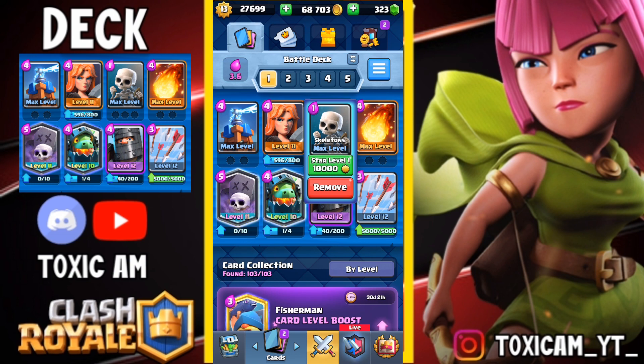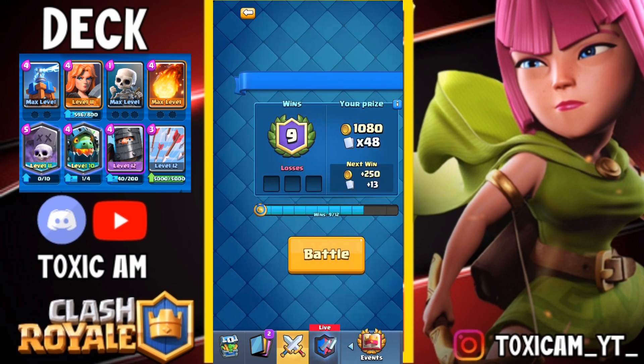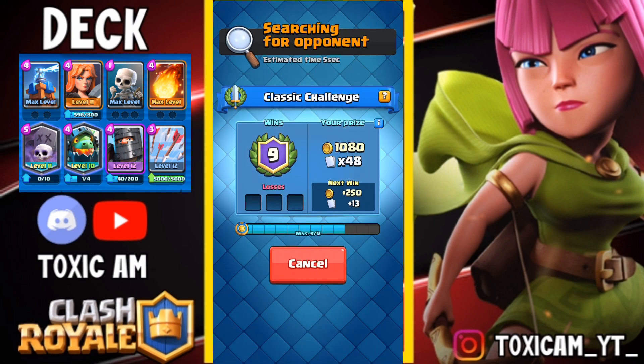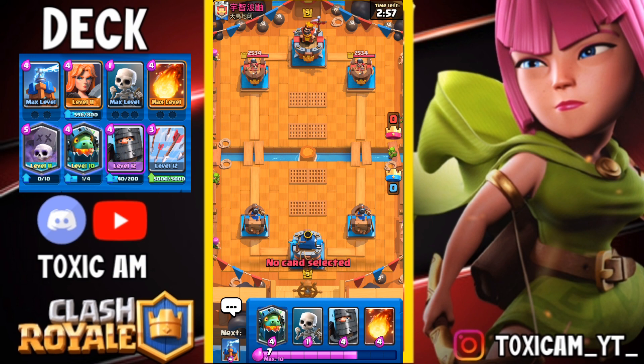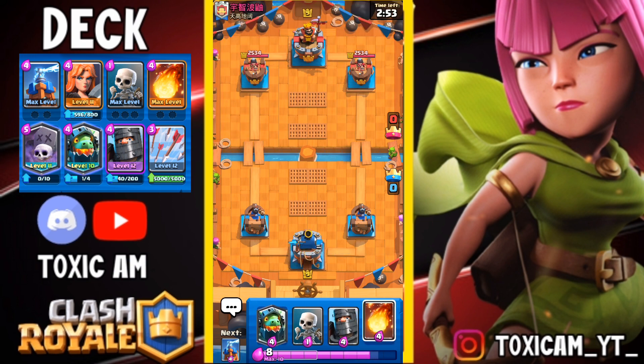Overall this deck is so OP. Average elixir cost is 3.6. So let's get into the battle and do some extreme dominance. Before starting the video, if you're new to my channel don't forget to subscribe and click the bell icon to get all the new updates. Alright, we have a 9-win run with this OP graveyard deck — let's get started!